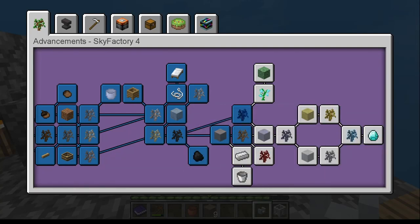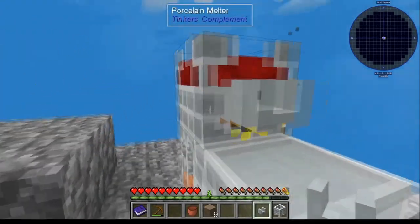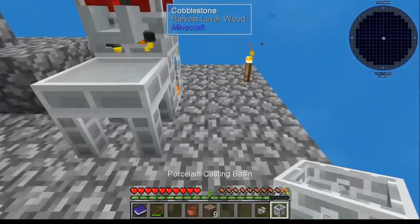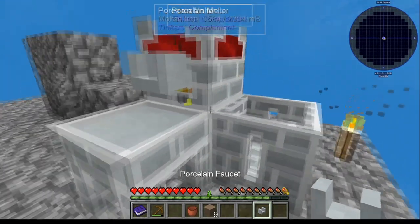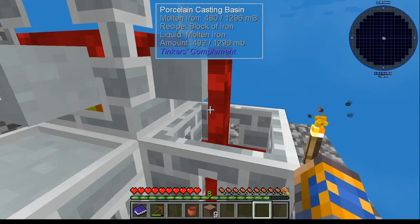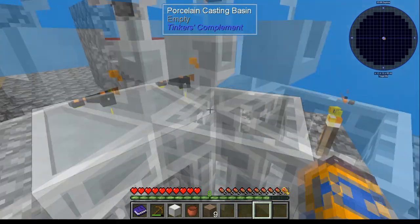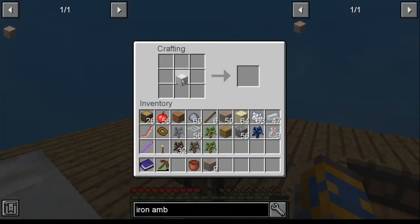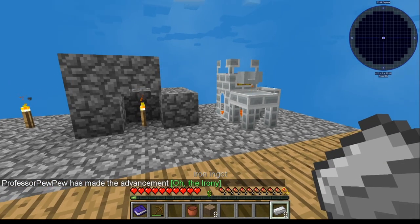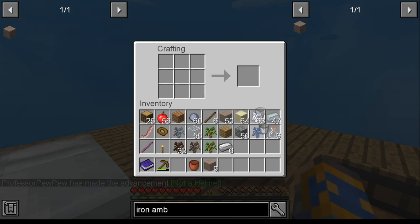For our iron ingot, the easiest way in my opinion is to make iron amber — you can do that right here. Just make yourself nine iron amber, put those in your melter, and that'll give you a block of iron. Once you've got a block of iron, take this casting basin we made earlier, pop it down, make yourself another faucet, pop that on there. Make sure you've got a block's worth, then pour yourself a block of iron. Take your block of iron over to your crafting table — there's your ingot of iron. Get your iron bucket, take the iron we just made, pop it into here just like we did with the other bucket, and there's your new bucket. This one can handle a lot.